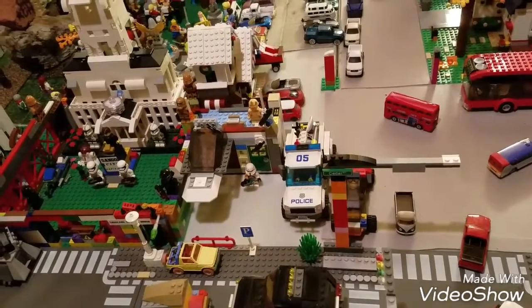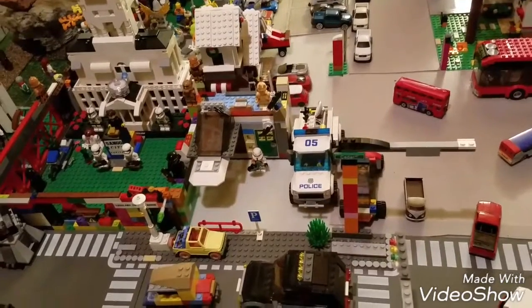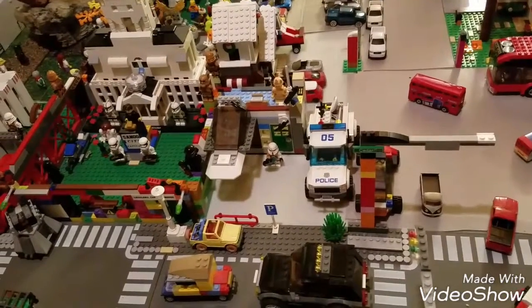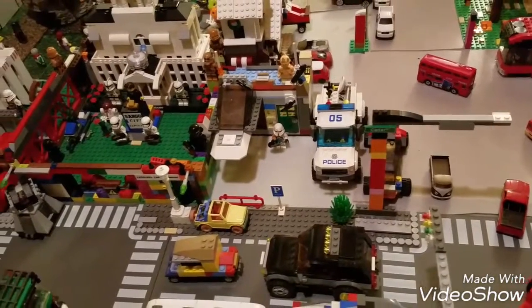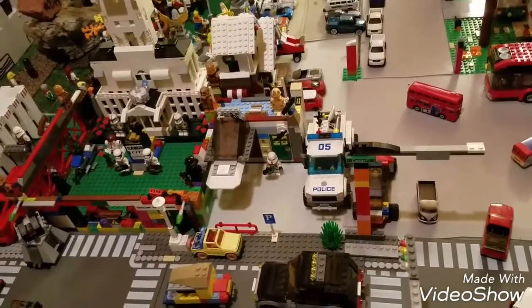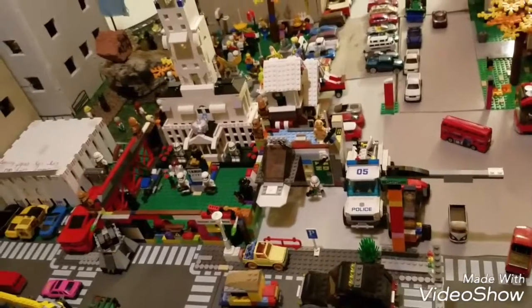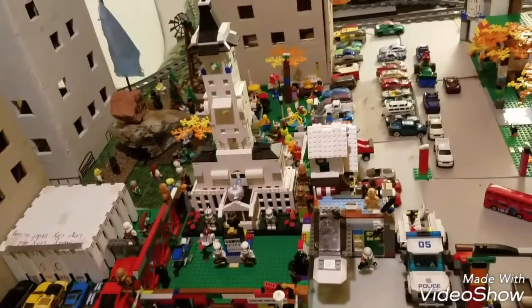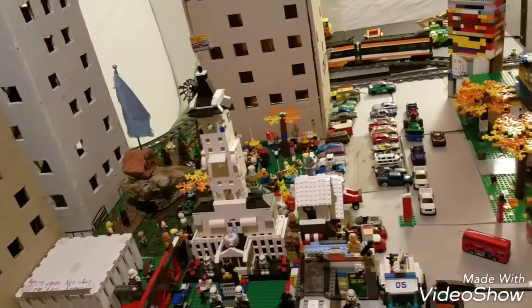It doesn't really look the best, but it's a security building with a police officer in front of it, right next to a police vehicle — a major one — and then a police sign in front of it and a little gate right there. It's a nice place right there to stop and look at the capital building too. That's pretty much it for over here.